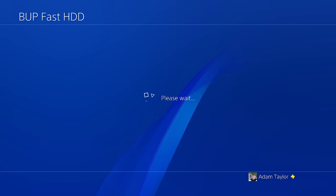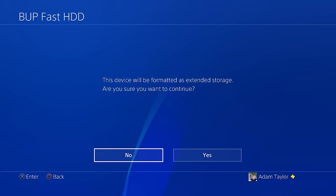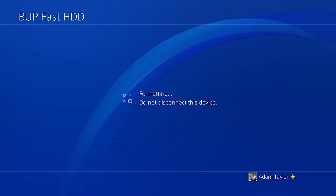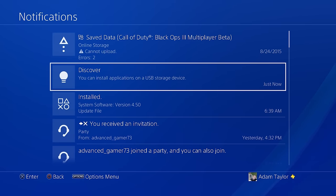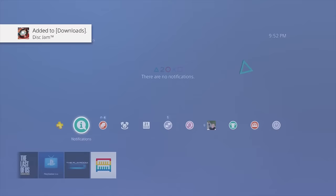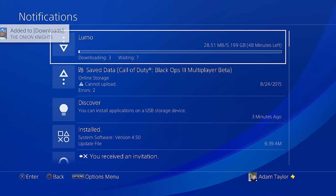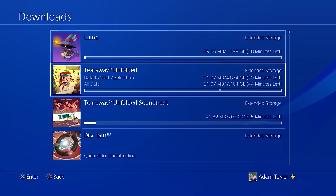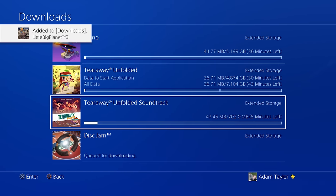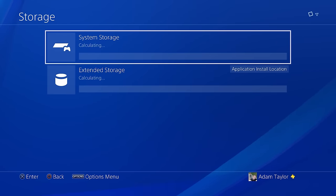They don't really have management of where your games go super polished yet. You can't pick and choose which game goes where — you just have to switch back and forth before you install a game. But you now have expanded storage to store a lot more games. So now, instead of 2TB of game storage on my PS4, I have essentially 6TB, and I can literally install everything.